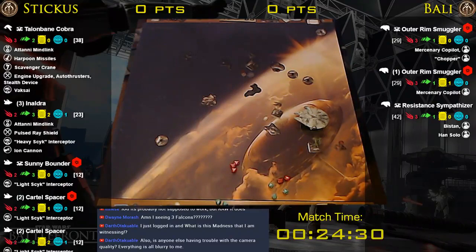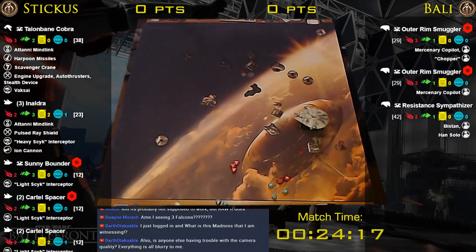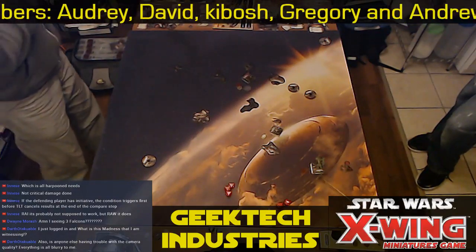I got two of your ships, which is more than I thought I was gonna get after I lost my first YT. And then landed on that asteroid — ugh! Should've made a bank instead of the hard turn. We wrecked it up there — that was a good game. I really wanted to fly this little psych swarm for the last little while, and I think I'm going to start flying it on a regular basis. I derped with Inaldra pretty hard.